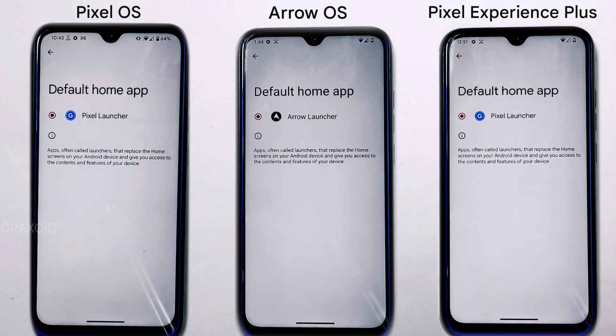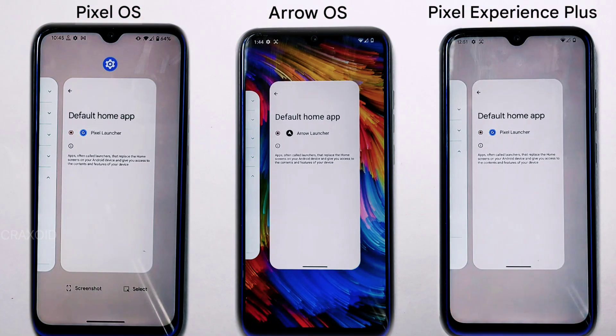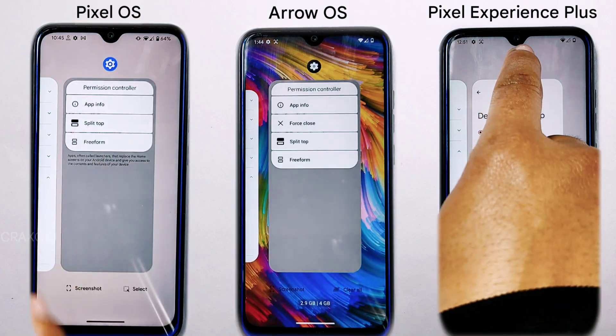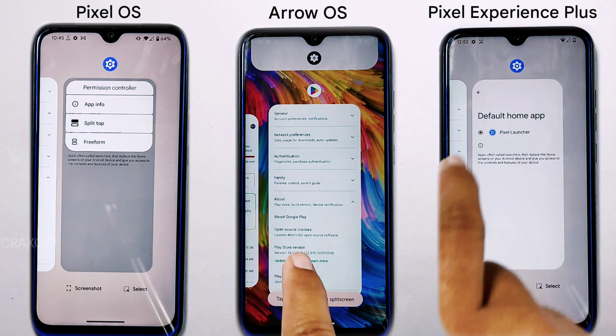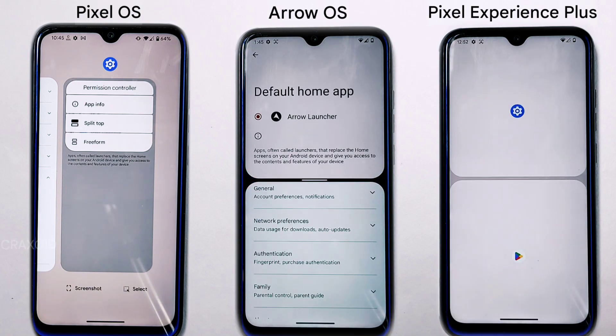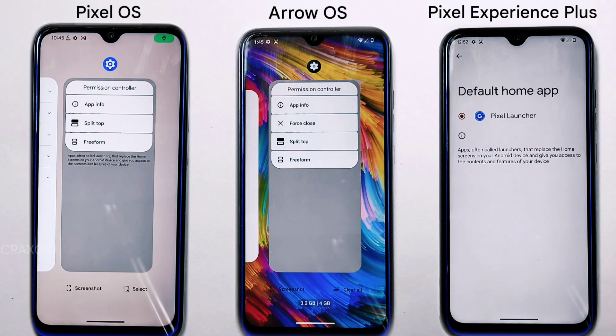When it comes to multitasking, all three ROMs have a split-screen feature that lets you use two apps at the same time. In Arrow OS, you'll also find an additional force-stop button that allows you to quickly close an app.